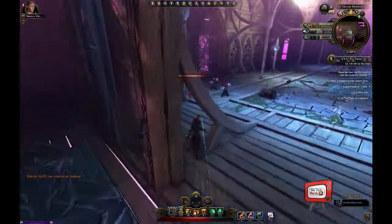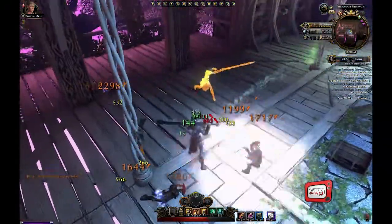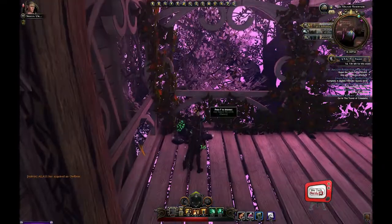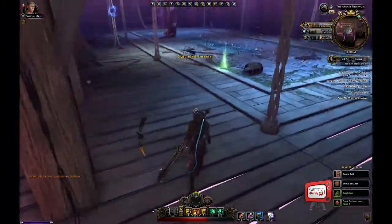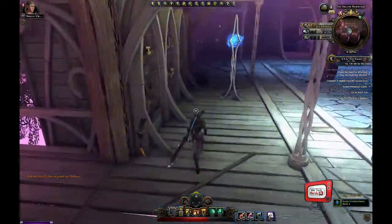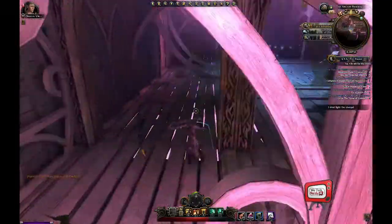Next, we have three more withers, easily dealt with. Grab the nature skill node nearby and move on. Now, depending on your character, you may be able to bypass this next mob. Since I can sprint, I run down the left side. This is where I sacrifice my elven friends.